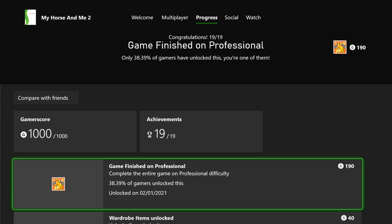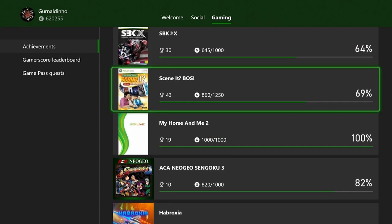Next I played Scene It Box Office Smash — 860 gamerscore, as the last 250 is DLC I haven't purchased. I'm missing three online achievements for winning games, since the servers are still active but nobody is playing. There are also a couple of question-based achievements for 60s films and western films, but those categories barely come up, so I may revisit and get boosting help on that one.